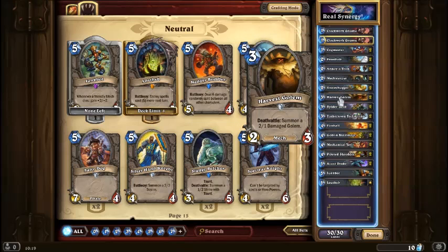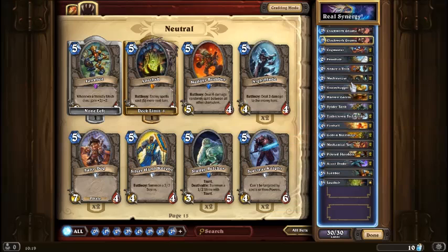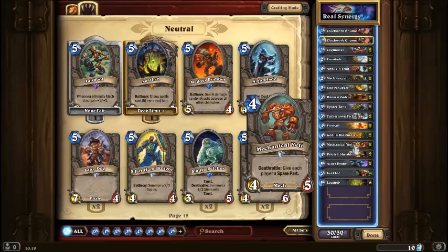Snow Chugger, Harvest Golem — it would be exceptional with Junkbot, because it kills the Mech, gets that 2/2, and then replaces it. Piloted Shredder is the same kind of thing. Mechanical Yeti is just there for pure brawn — it's basically a mechanical version of a Chill Wind Yeti.